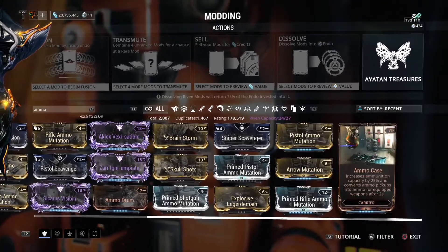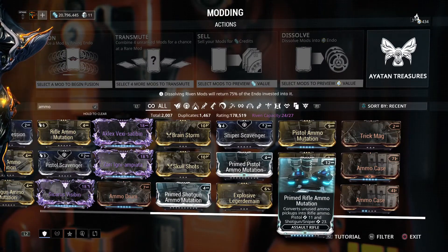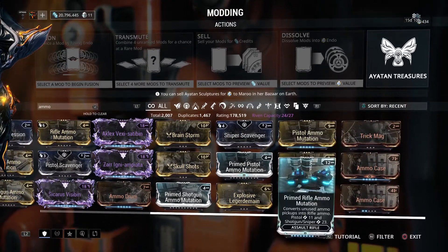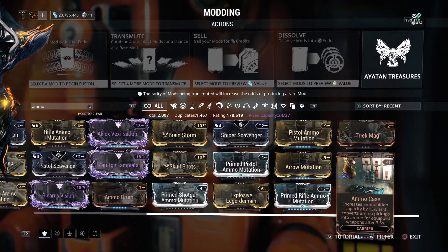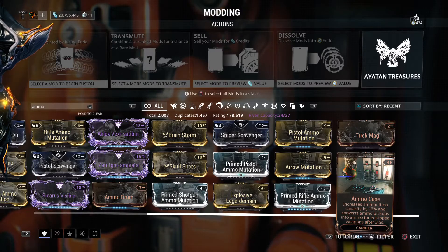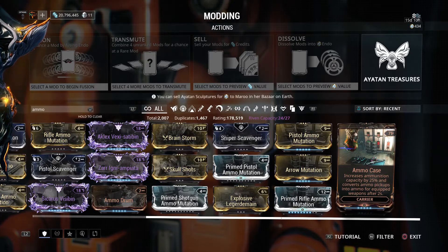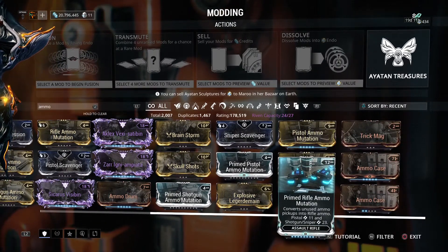The pro here is you don't have to rely on your sentinel. You can actually use a Kavat if you want, you can use a different sentinel, you don't have to use Carrier constantly. You can use Helios or any other sentinel, use a Kavat, use a Kubrow — you can play your own playstyle.